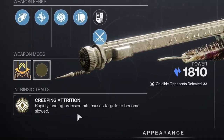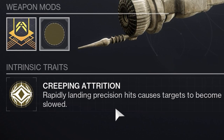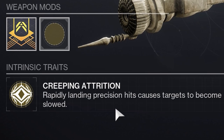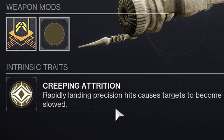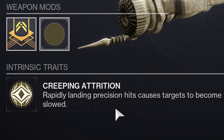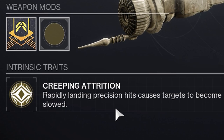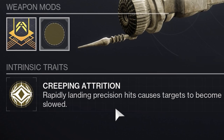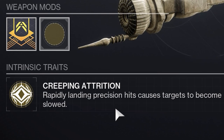Now let's look at what it has. First of all, we have Creeping Attrition — rapidly landing precision hits causes targets to become slowed. You hit three precision hits, and every single precision hit after that is going to slow the target. Once you hit a fourth precision hit, somebody is going to die. But that doesn't mean this is a useless perk in PvP. A lot of times, especially on maps like this, people are trying to team shot, so if you can proc Creeping Attrition on the first guy and then use it on the second guy to slow him, that makes very easy team shots.